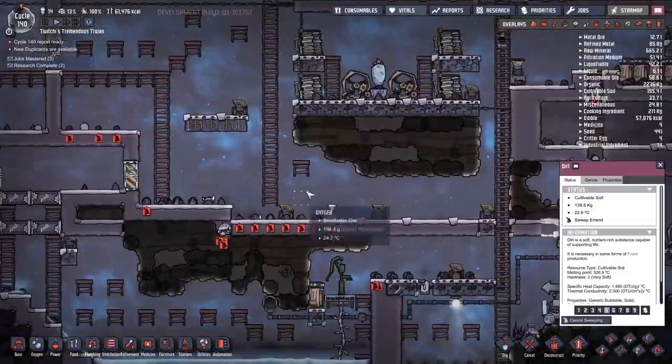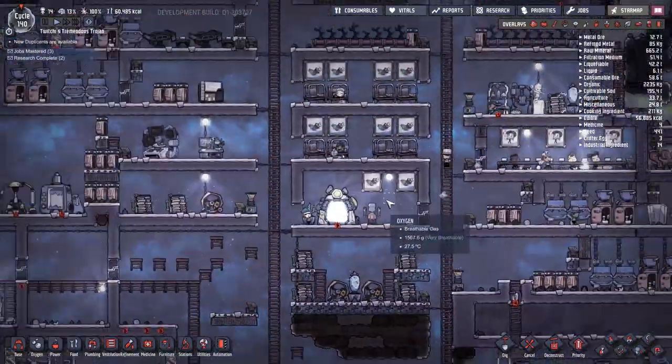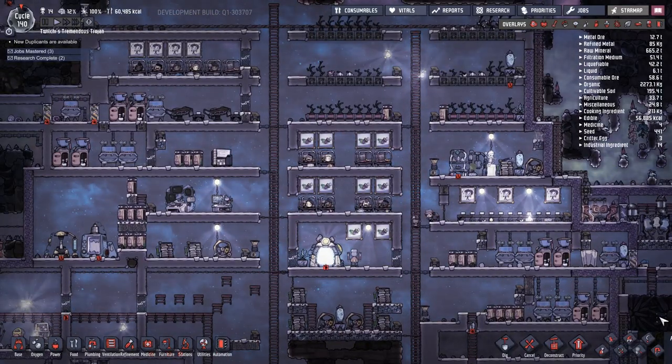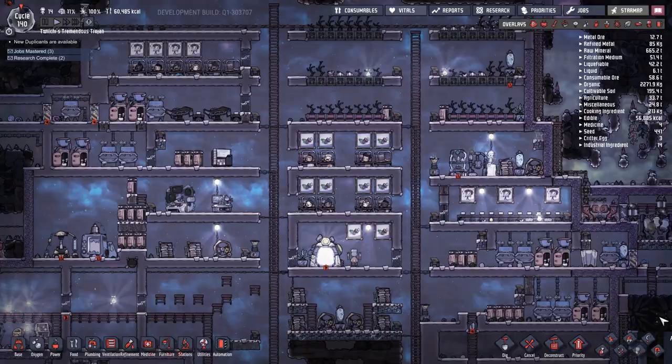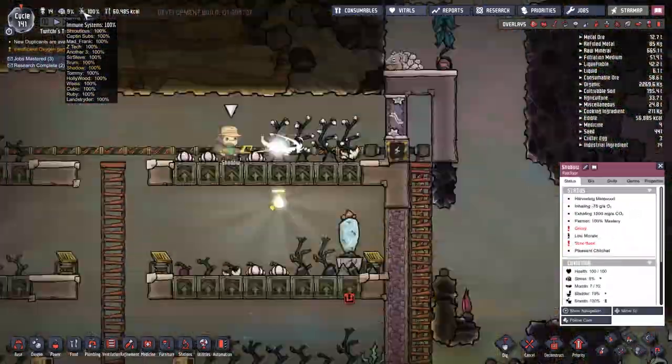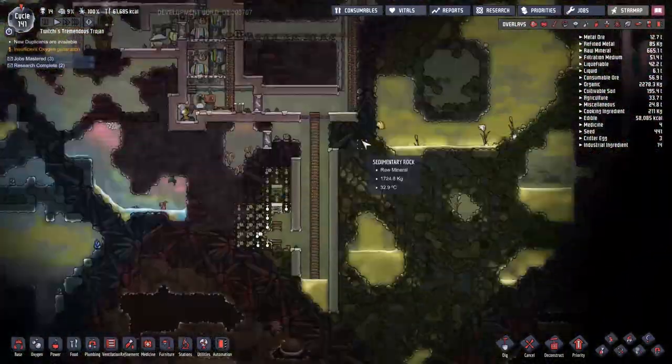We're going to have a nice little meal time with all our dupes together here. I'm going to spend a little bit of time making sure the base is some sort of tidy operation. We have two objectives for tomorrow: the first one is to make sure that the oil refinery is up and running with all the infrastructure around it that it needs.